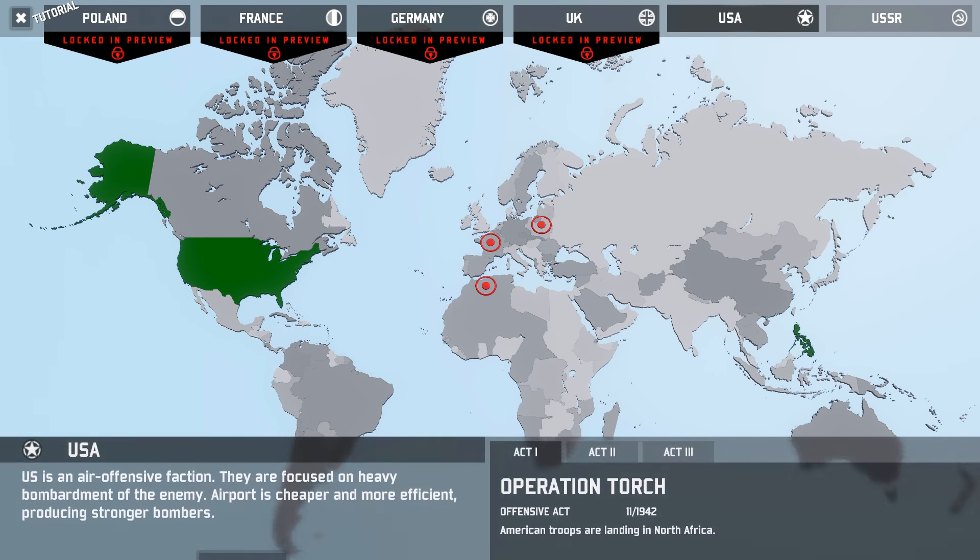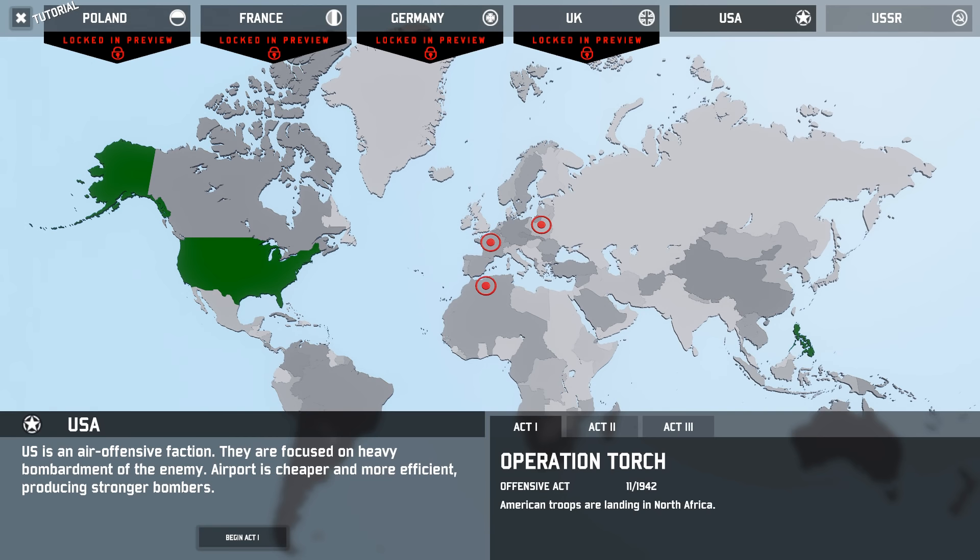Let's go in with the US campaign for starters here. We have to do Act 1, which is Operation Torch, an offensive act in November of 1942. American troops are landing in North Africa. The US is an air offensive faction, focused on heavy bombardment of the enemy. Airports are cheaper and more efficient, and they produce stronger bombs as well.